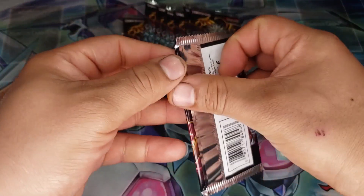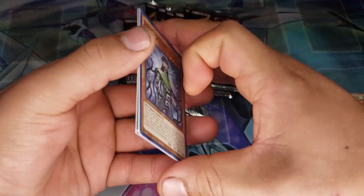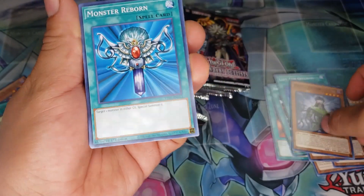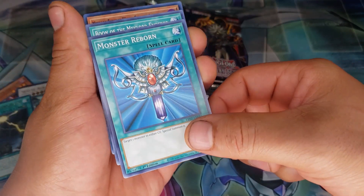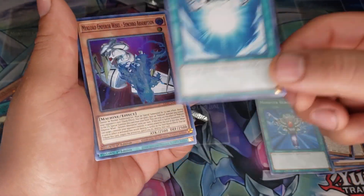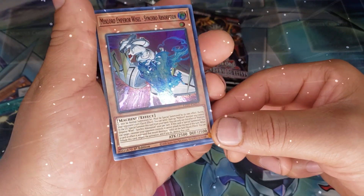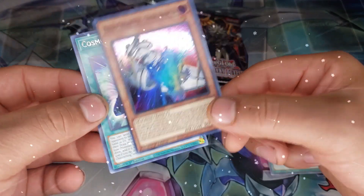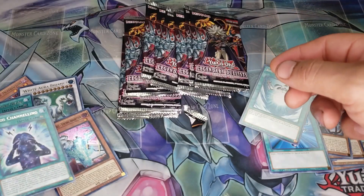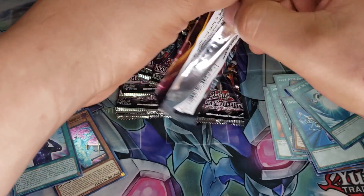Alright guys, third pack. Can we pull a ghost rare? We got Gem Subjector, Monster Reborn — pretty cool. Whoa, another hollow! Boon of Mech Lord Emperor, Mech Lord Emperor Whistle, Synchro Absorption — sweet, another hollow! And Cosmos Channeling. Not bad actually.